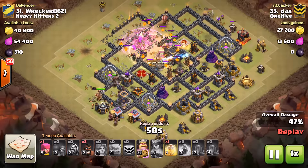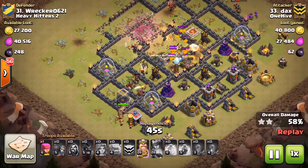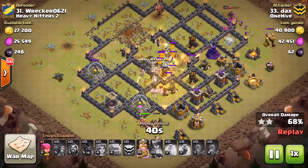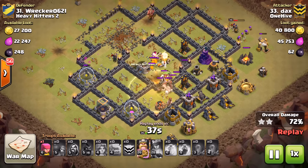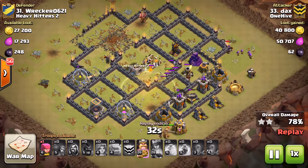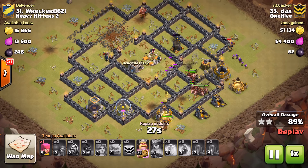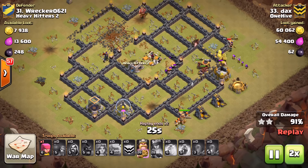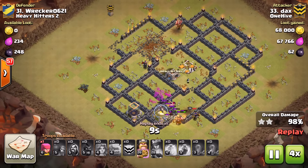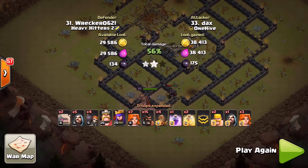What I love about Dax's approach is watch how tight he keeps his hogs. The number-one mistake on these compact bases is spreading hogs too thin — when you drop the heal spell you're only healing four or five. He's healing every hog he's got, back to full health — that makes all the difference. Everything starts going down quickly, queen wrapping around but still taking out defenses. Last few defenses in the core — gone. King's ability still up, still got valks and hogs. Wonderful attack, just a little wasted spell usage but three stars is three stars. Excellent job, Dax.